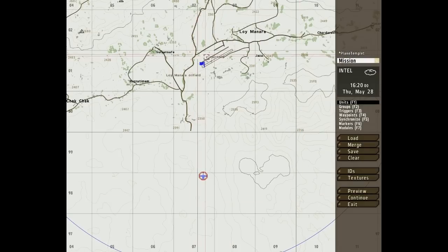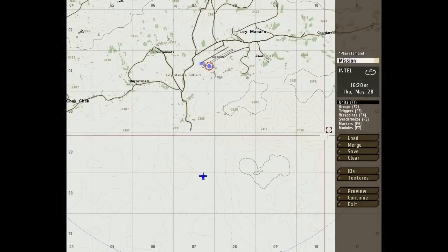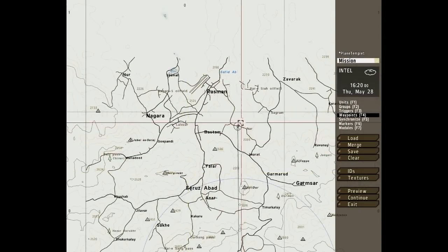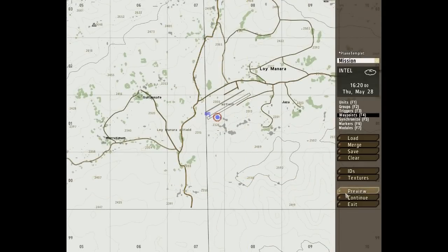We don't want that to be us, so jump down here — this will be us, set this to player. Go ahead and set a waypoint somewhere, doesn't really matter. We'll set it way up here and then jump in, I'll show you this.